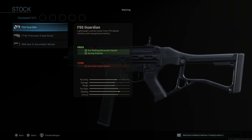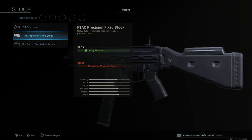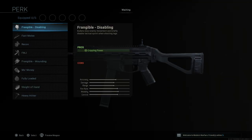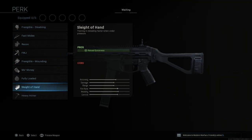For stocks we have three options: the FSS Guardian, the F-TAC Precision Fix Stock, and the XRK Gen 3 Survivalist Series Stock. For perks, same perks again but I'm just going to quickly run through them so you see.